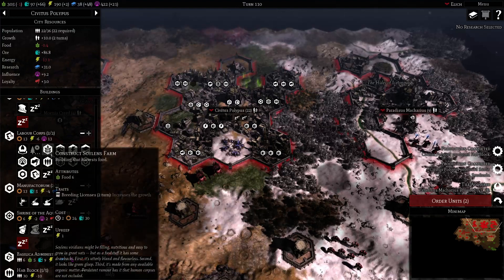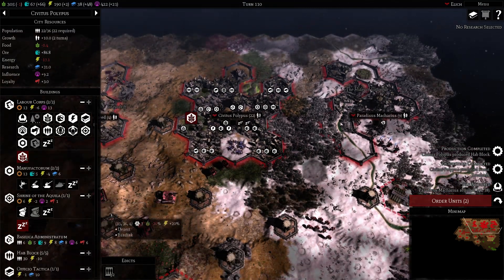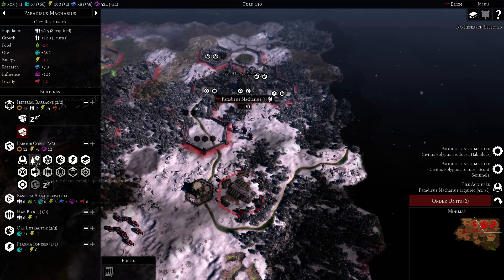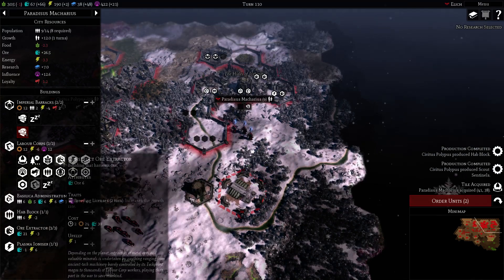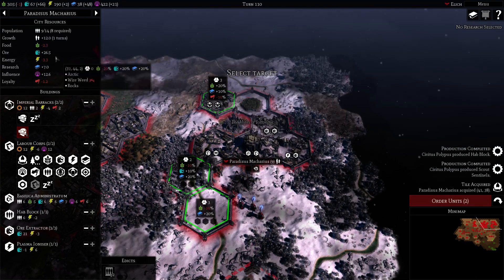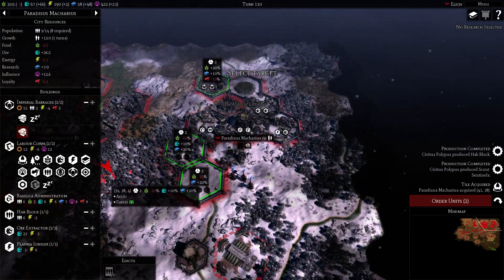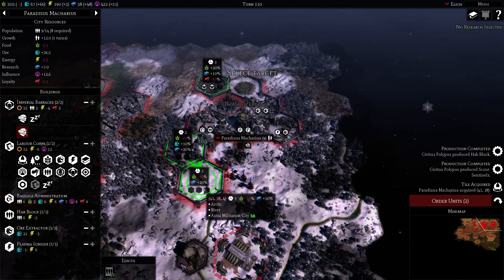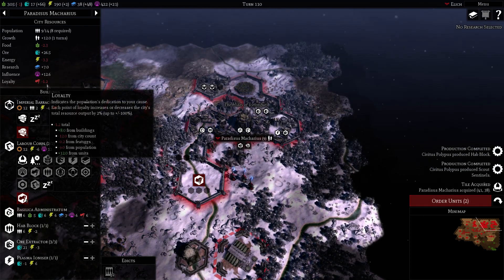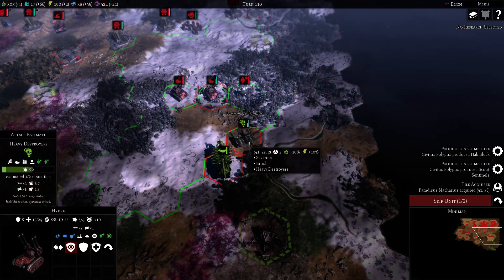We're going to be needing more food. Producing buildings is priority — we're going to get another building here. Get some extra ore production. This extra growth wealth is a really good growth. All we need here is a loyalty building. Wealth is minus 1.2.